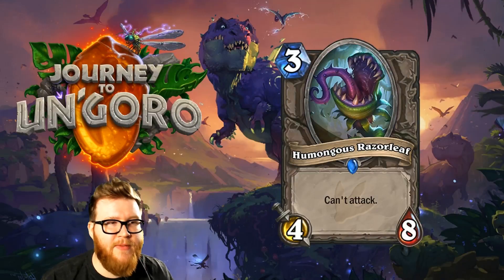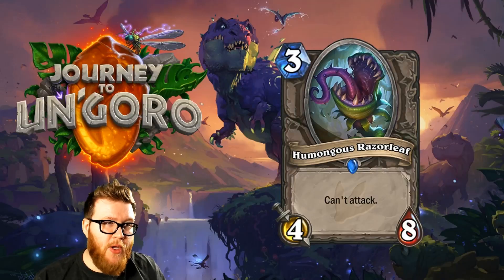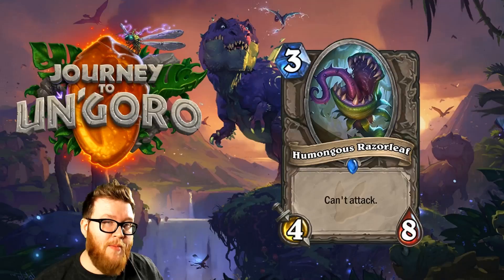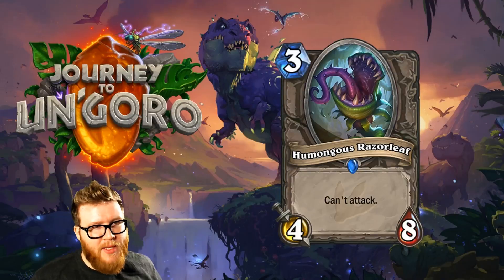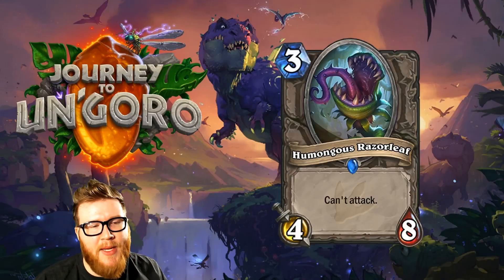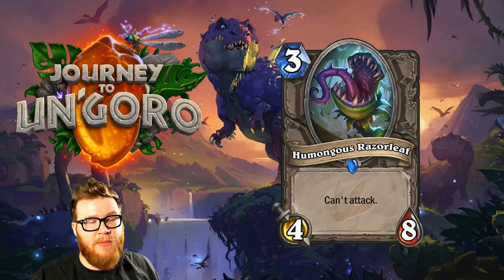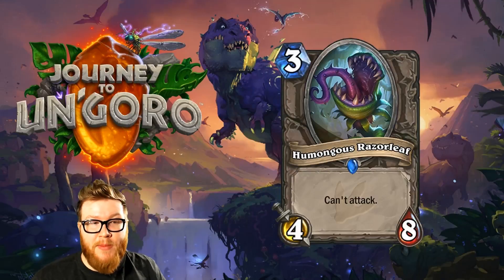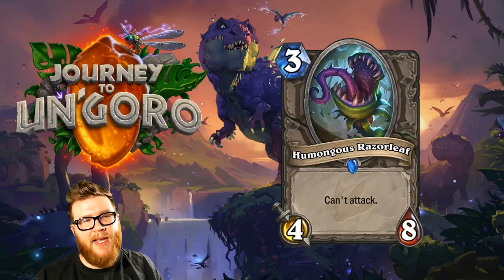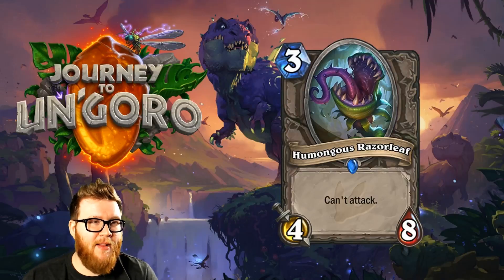Moving on to Humongous Razorleaf, a new 3-mana 4-8 minion that can't attack. This is another card in the vein of Ancient Watcher — good in silence-style decks. Maybe it makes Purify halfway decent, or you play it in Wild with Wailing Soul. It's also good with Sunfury Protector or Defender of Argus. We've never really seen that archetype take off at a high level, but this could be a fun piece in a handlock-style deck with big early taunt minions to shut down aggression.